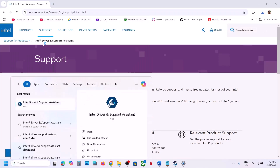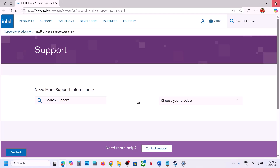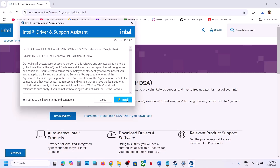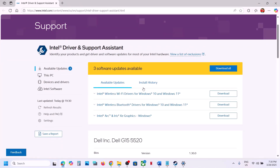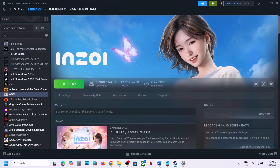Launch the Intel Driver and Support Assistant — it will scan your computer for any updates. Here you can see Intel Graphics listed, so you can install your graphics card driver. Once the installation is complete, restart your computer and then launch the game.